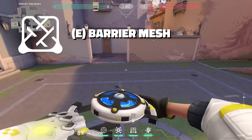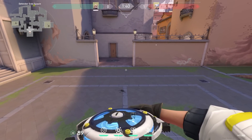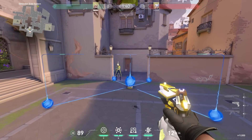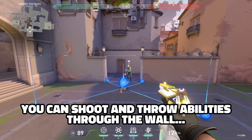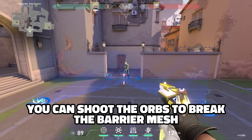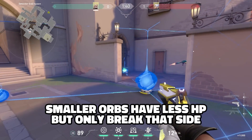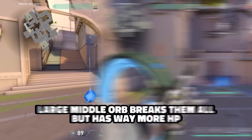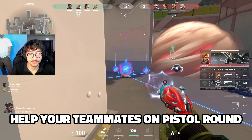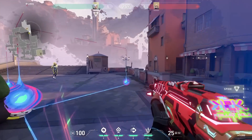The first ability, her signature E ability, Barrier Mesh, will create a 4-point wall which enemies are unable to pass through. They can however shoot and throw abilities through, but this is great for stopping fast pushes. You can shoot the orbs forming the wall to break them — the ones on the side have less HP but only break that corner. Or you can shoot the one in the middle to break them all at once, but this has way more HP. So pick wisely, especially on pistol rounds. Here's what it looks like to be on the receiving end of this wall.